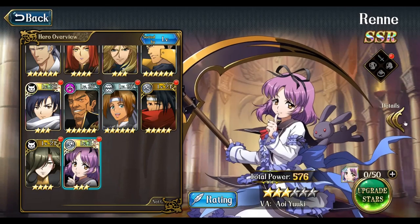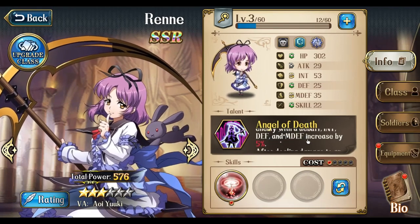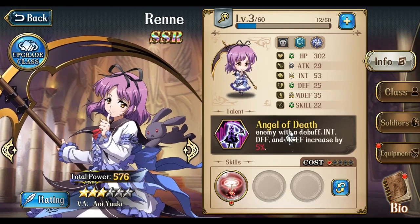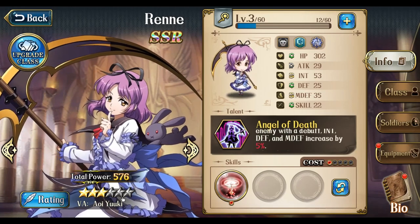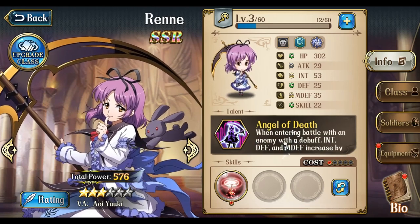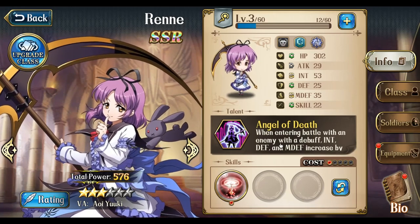Let's begin talking about Renee's talent, and her talent is Angel of Death, where when entering battle with an enemy with a debuff, INT defense and magic defense increase by a certain percentage. After dealing damage to an enemy, it afflicts them with a random debuff. For the percentages: at 3 stars it's 5%, at 4 stars it becomes 8%, at 5 stars it's 11%, and at 6 stars it becomes a 15% INT defense and magic defense increase. So basically, Renee can single-target strike enemy mages and come out okay because of the increased magic defense.